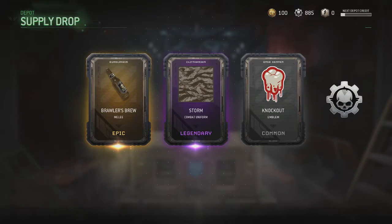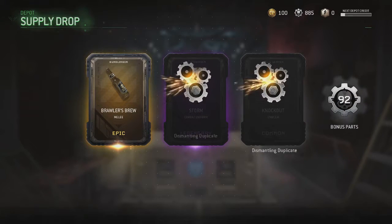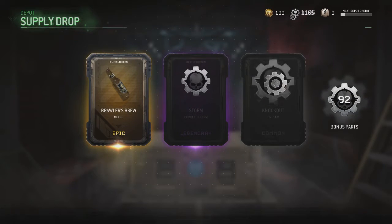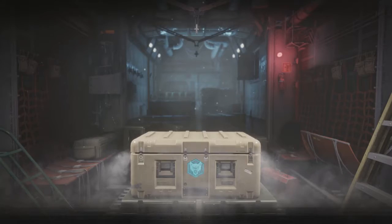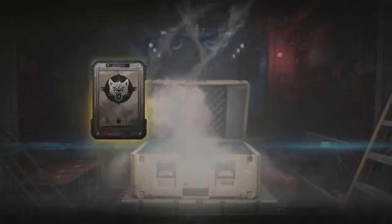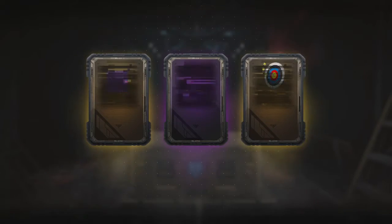Oh dude, we got the bottle! Let's go, yes! 92 salvage — or parts, I guess. The Gunslinger Brawler Brew Millie — oh yes, we're now going to destroy people with that! Heck yeah! Let's get something better than that.